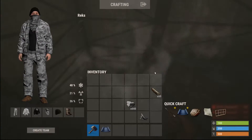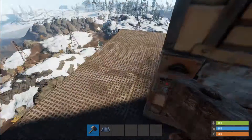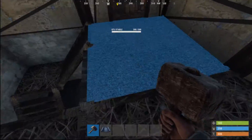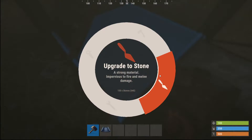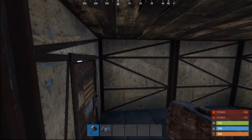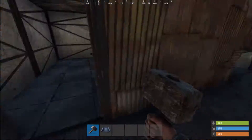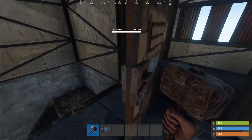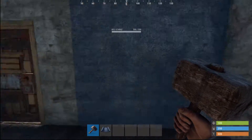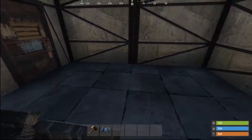I did mess up a little bit with that window, which does hurt a little bit, but there's a little ways for error. If you wanted to, you could upgrade these to stone, add extra airlocks, extra rooms to chill in, but this is going to be your standard base and it should work very well. Now let's cut to getting guns.